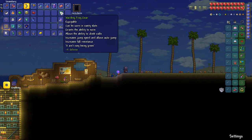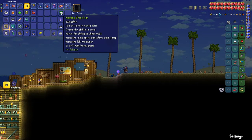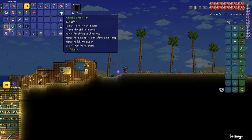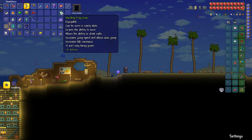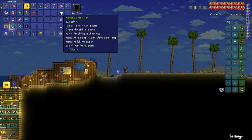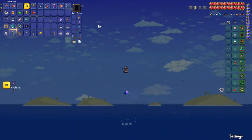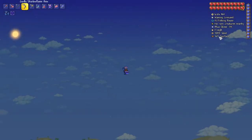We also got the frog leg, which you can combine with the flipper. Then you combine the flipper and frog leg with the climbing gear — which was spiked shoes and spiked claws — and then you can make a frog gear. It lets us jump higher, especially with wings on. We can get all the way up to 750, which is crazy.